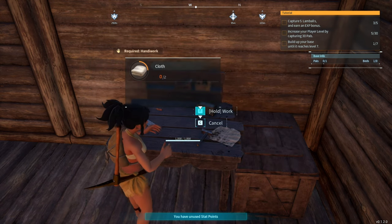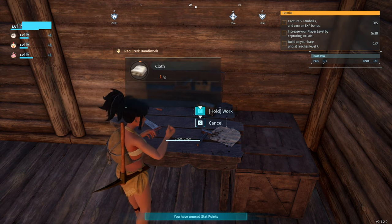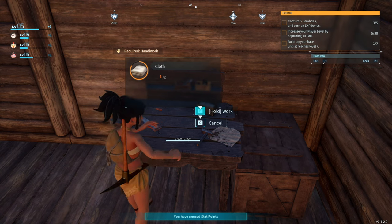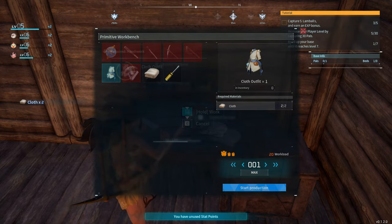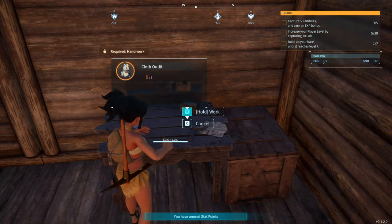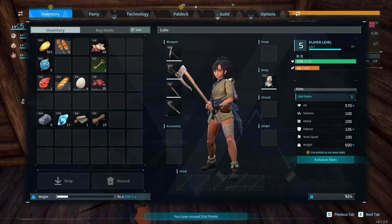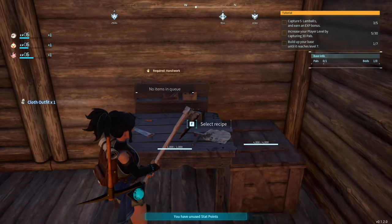We can make armor because we've gotten wool from killing these little fur balls — the same ones I'm supposed to capture. Take the cloth, make the cloth outfit — awesome, it's already equipped! We're not totally naked anymore.